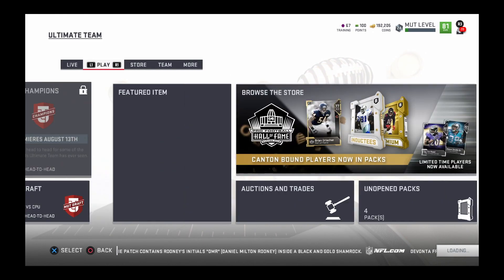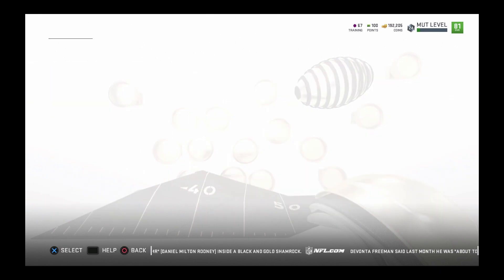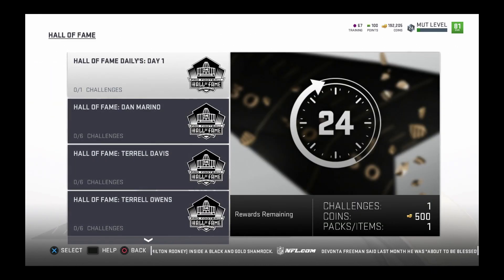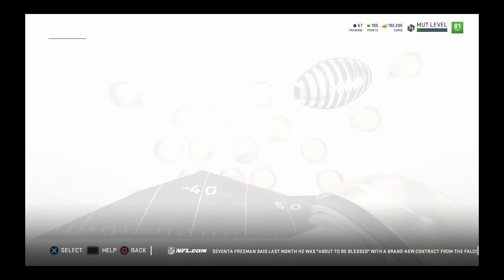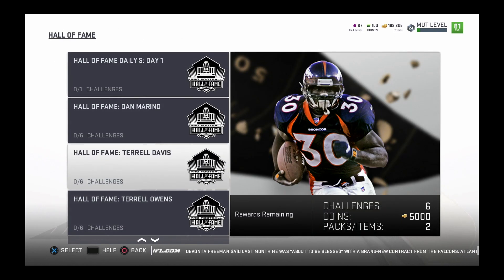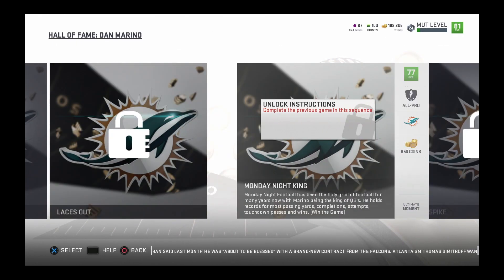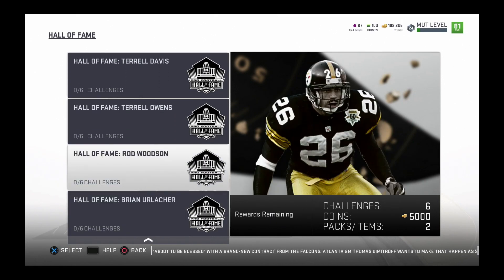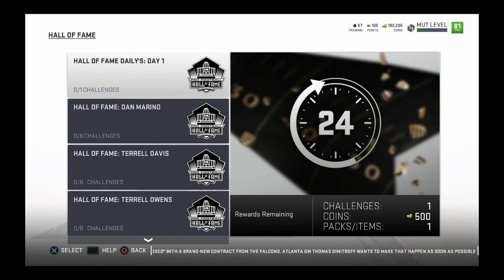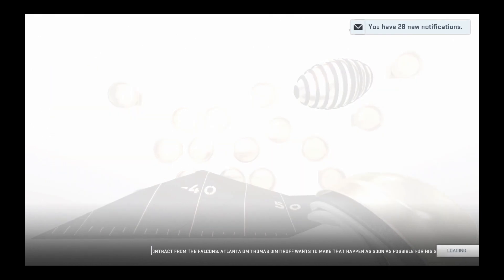So those are the sets. Now the solo challenges - I might bring my player up one overall, like probably to 86, only because of these Hall of Fame solo challenges. There's a daily one that refreshes every day so you have a chance to get one player every day. They also have the Dan Marino one, Terrell Davis, T.O., Rod Woodson, Brian Urlacher. If you do all of these you get two of each player - that's ten total plus the daily, so eleven in one day. Honestly, if you want to save money just do the solos to bring your Hall of Fame player up in overall.